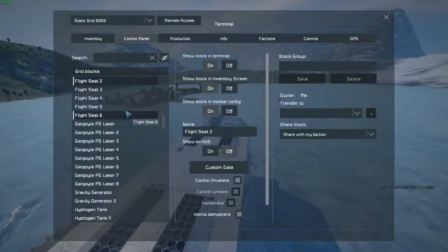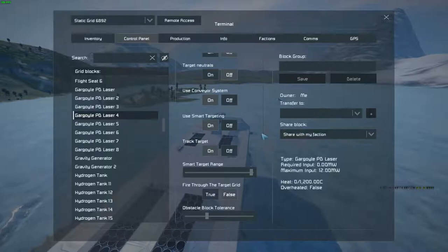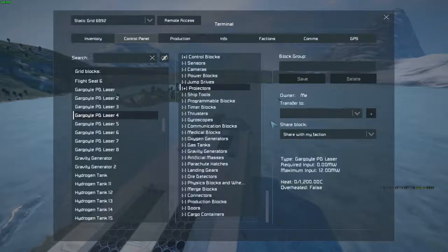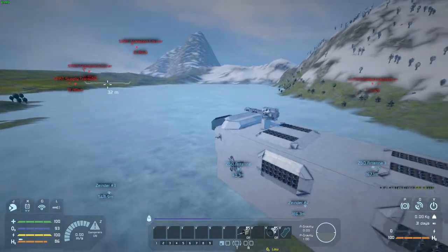Smart turret adds a bunch of new options. I should be able to basically just have it disable a ship's weapons so I can scrap them or whatever I want to do with them.